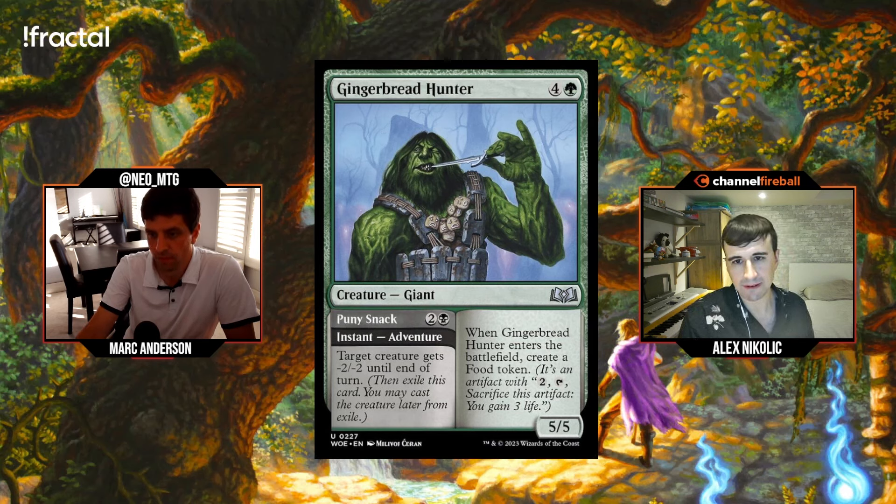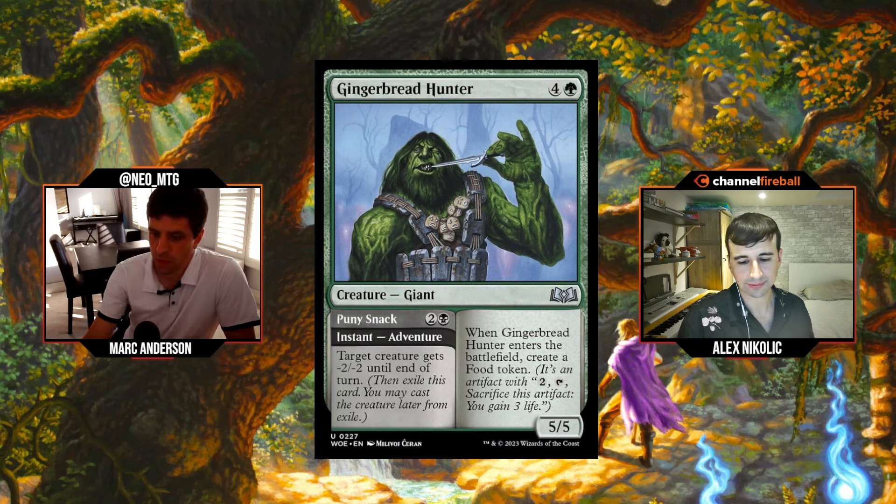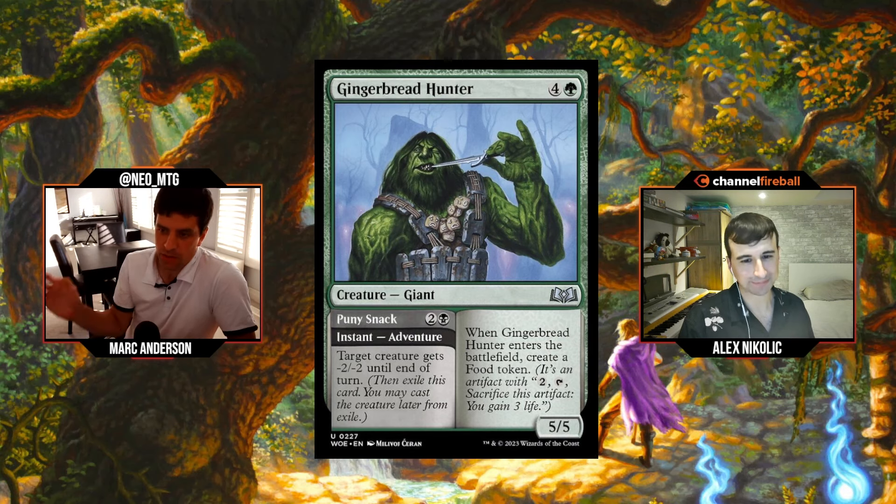Gingerbread Hunter is the green-black adventure: a 5/5 for four green that creates a Food token on entry, with 'Puny Snack' — two black instant, target creature gets -2/-2 until end of turn — as the adventure. The removal spell alone wouldn't be worth playing at three mana, but it's free value attached to a large creature.